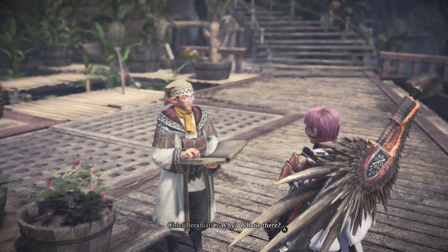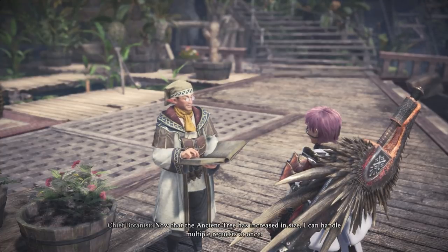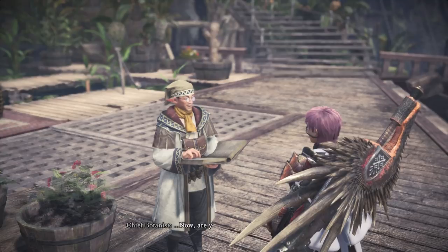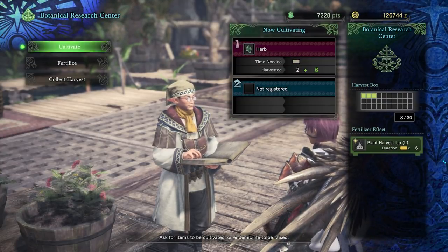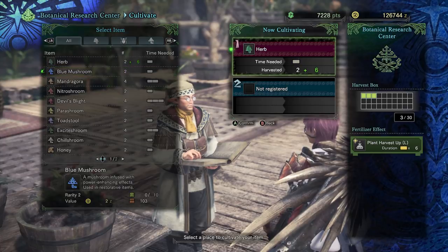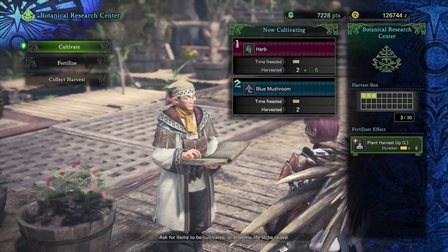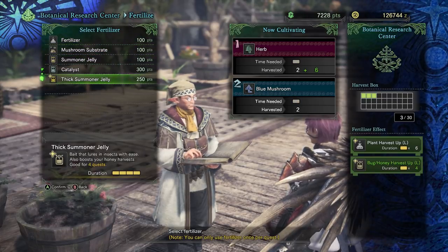I recommend everybody do this guide — it's very necessary for Monster Hunter in general. Before we get into the video, don't forget to leave a like if you enjoy it and consider subscribing. On screen right now you can see I have two cultivating spots — one where I can put herbs and honey — and also all of my different fertilizers.